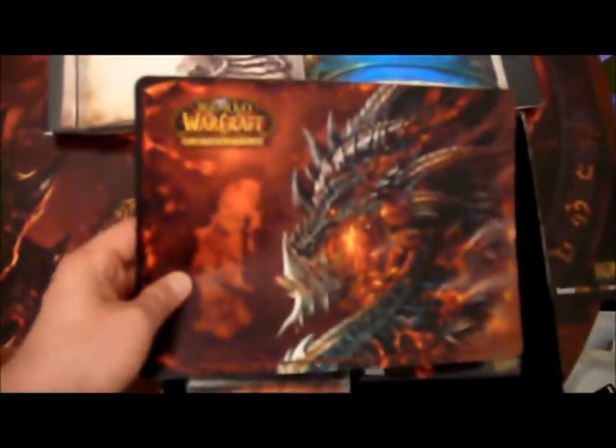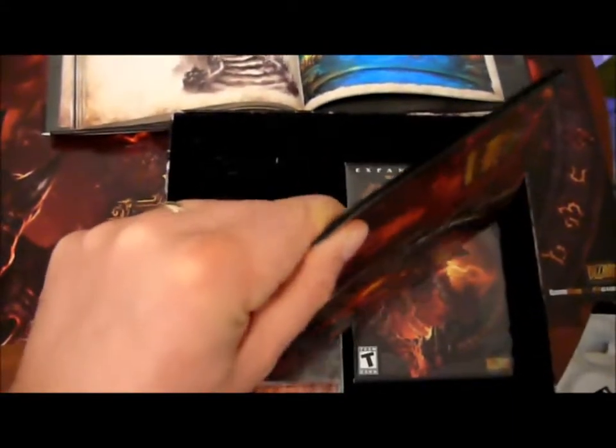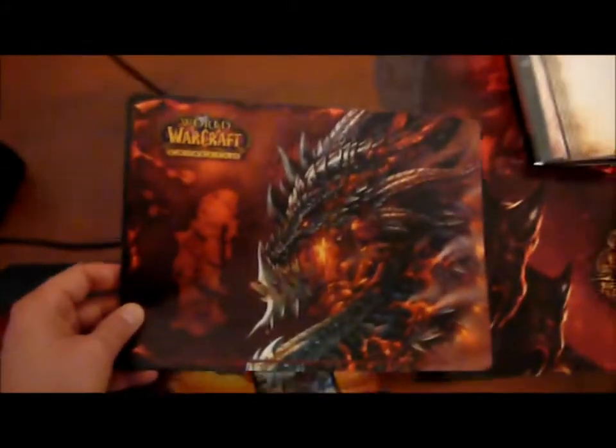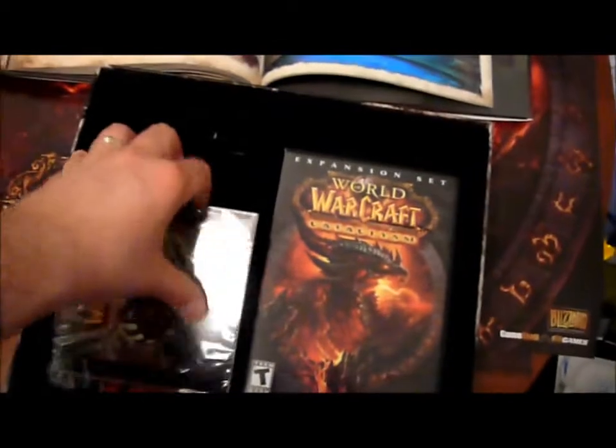This is the mouse pad that comes in a box. It's actually pretty good — nice and thick with a rubber back, so it's going to stick. Let's compare it to this StarCraft one, which is store-bought. It's smaller, but it's not a small, tiny, unusable mouse pad like you often get as a bonus. This one's pretty good.